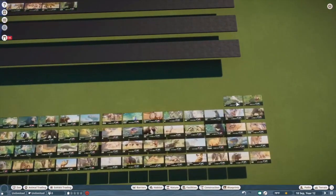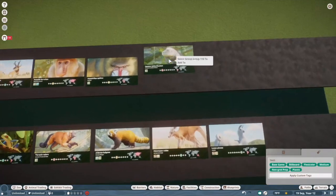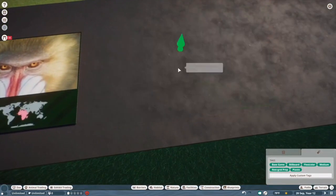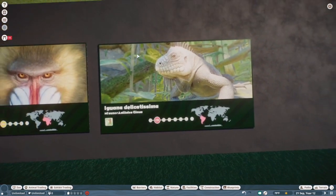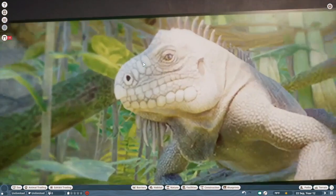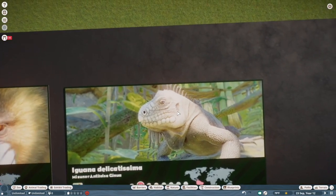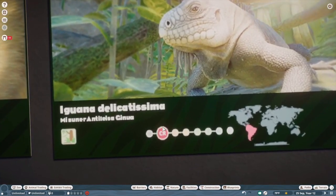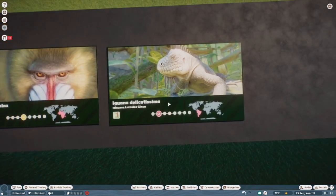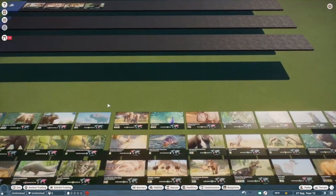Lesser Antillean Iguana. This might be our first and probably only S tier exhibit animal, just because I really love these guys in real life. They have a really neat sort of earth-tone coloration, and the face detail is a little weak, but I think it's made up for just by having these guys in the game. It's also critically endangered — I did not know that, that's kind of sad. Really love them. That's probably going to be our only S tier exhibit animal unless we come upon one we really like.